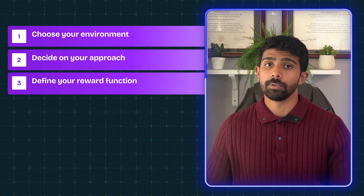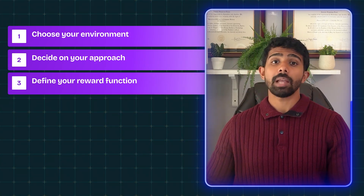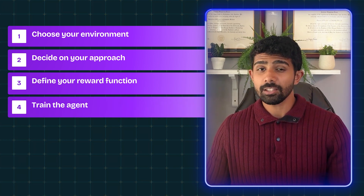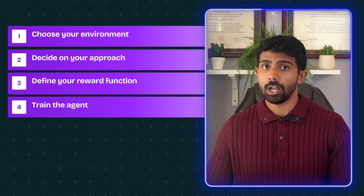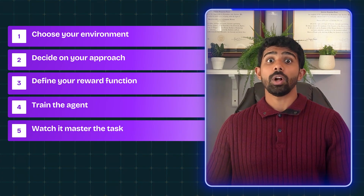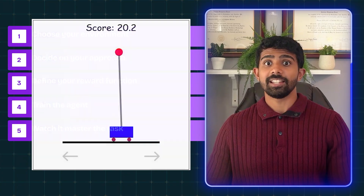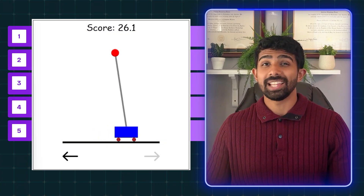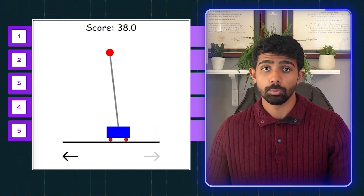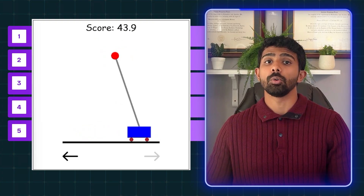Step three: define your reward function — reward the agent for each time step it keeps the pole upright. Step four: train the agent. This is the fun part. Hit run and watch it fail a lot, but keep going — RL is about lots of trial and error. Step five: watch it master the task. You'll literally see the improvement: awkward, clumsy attempts turning into smooth, efficient moves. Make sure to record a short clip for your portfolio — visual proof is gold in interviews.